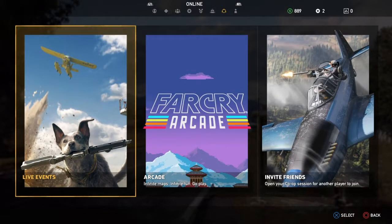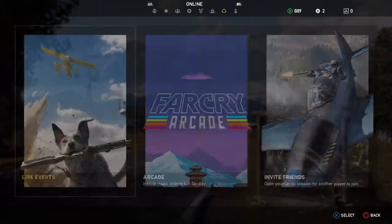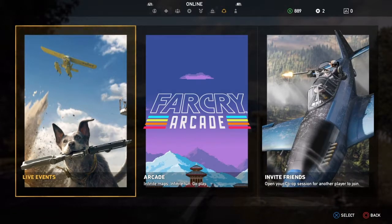You have to liberate that island at the beginning and then I think there might be like an outpost mission or something. As long as you follow the story missions at the beginning, the co-op will open right up for you and you'll have this option here at the top of the screen. So just be patient, follow the story missions, and you'll run right into it soon after you liberate that first island. I hope this helps someone out there and thanks for watching.